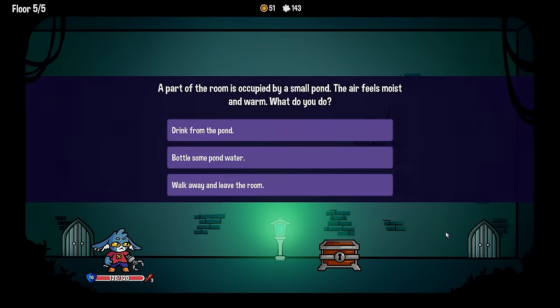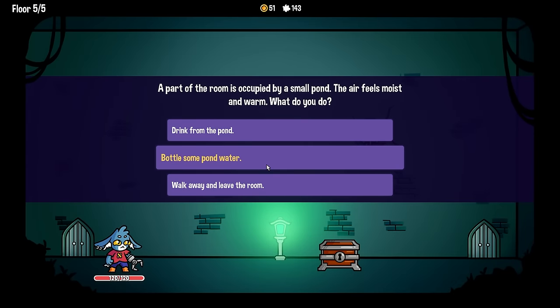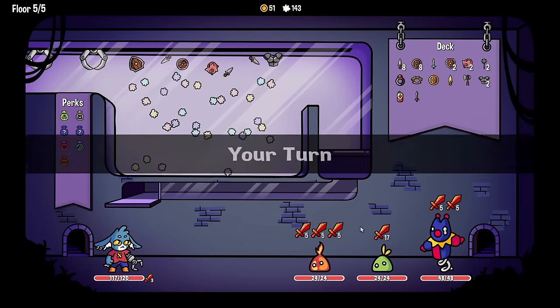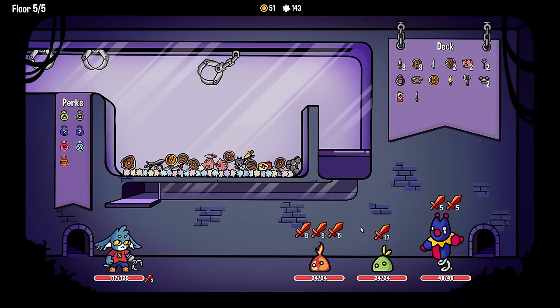I deserve something for that. Mystery room - 'drink from the pond, bottle some pond water.' I don't want to - this is gonna add some water pill to my deck. I'll drink it. It's gross - we lost three health. Let's go to the other one. Sometimes that's just the way it be. That was awful.